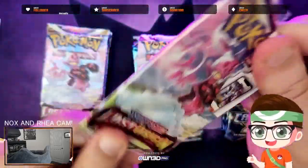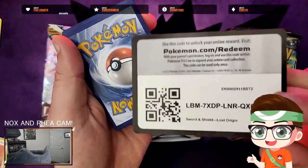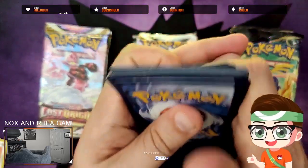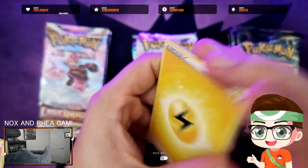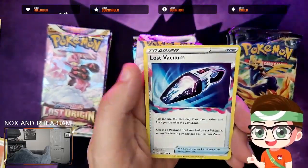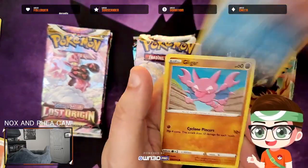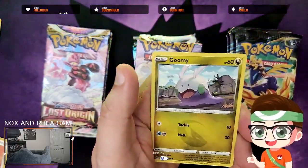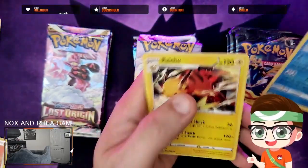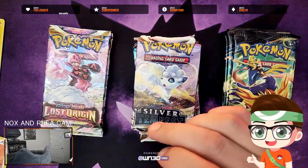Hoping for a Trainer Gallery from this one. Lightning Energy, Azraeus, Raycanth, Lost Vacuum, Love Disk, Phalanx, Ollywag, Gligar, Gumi — nope. Dugong. And of course, cool Raichu, but just a Raichu all the same. No offense, Raichu — love you, man.